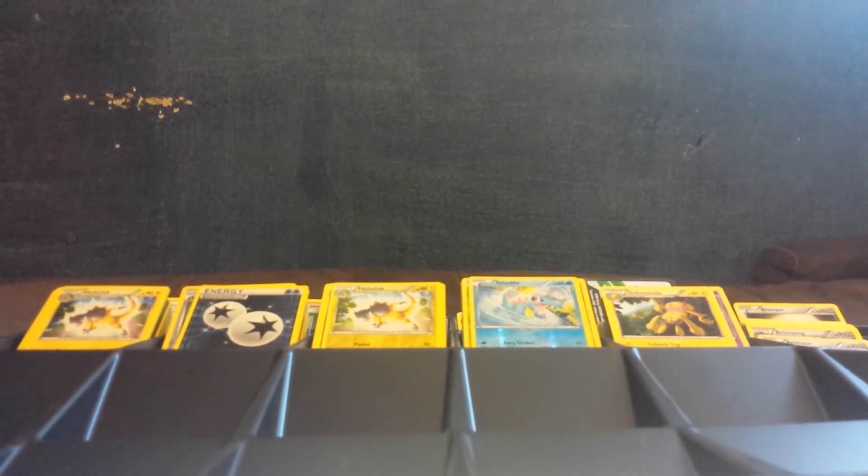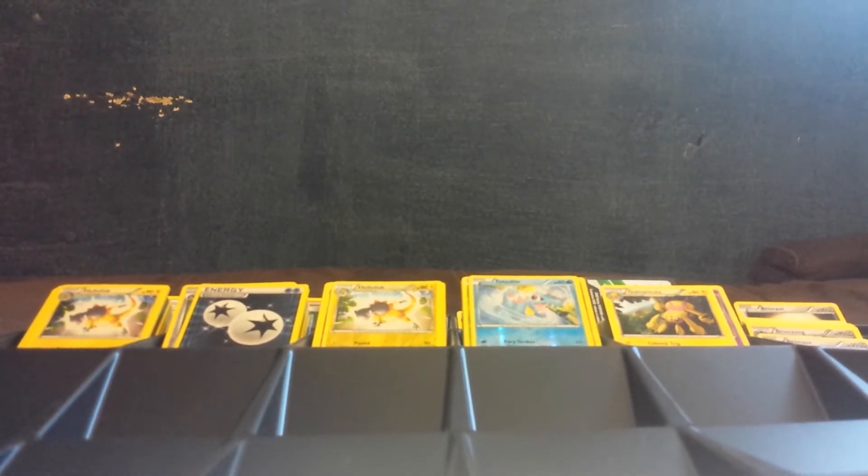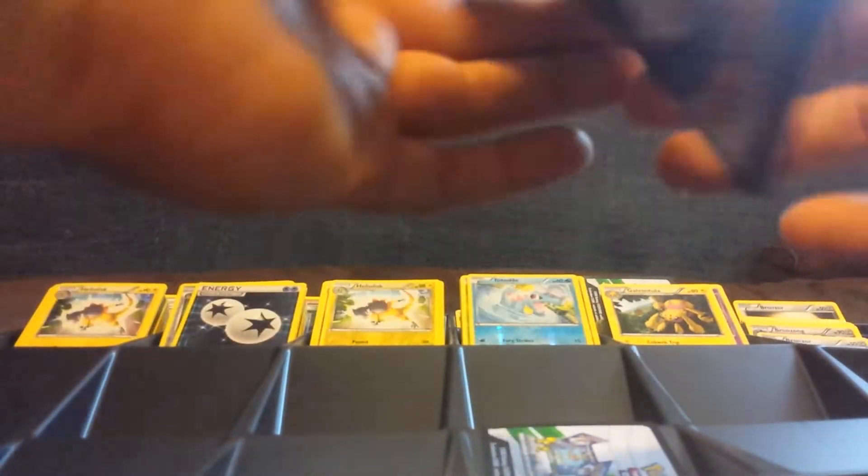Hopefully we can pull the second secret rare out of this case. The ratios haven't changed at all. If you aren't aware of the ratios per Pokemon booster boxes, the EXs, Full Arts, and Megas can change a little bit, but they've pretty much kept the same for secret rares throughout each set — usually 2 per. Back in the EX series it used to be 3 gold stars per case, but they've kept it to 2 now, which makes it somewhat difficult for certain sets.